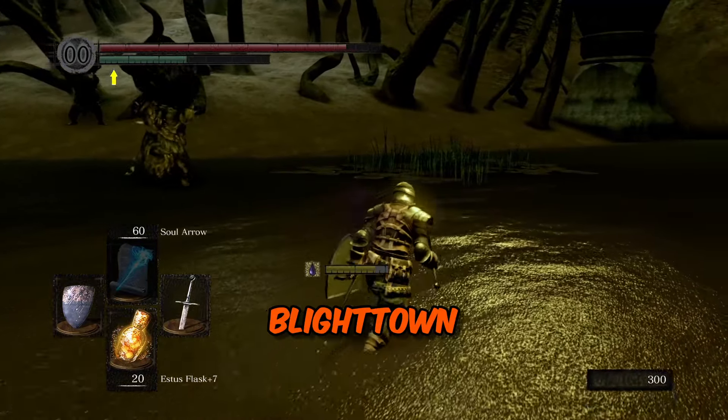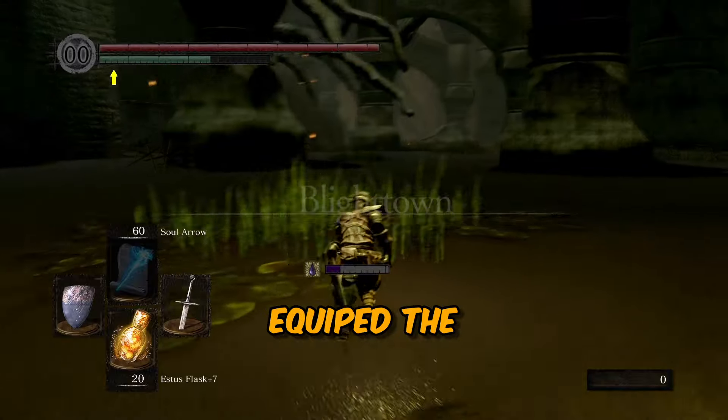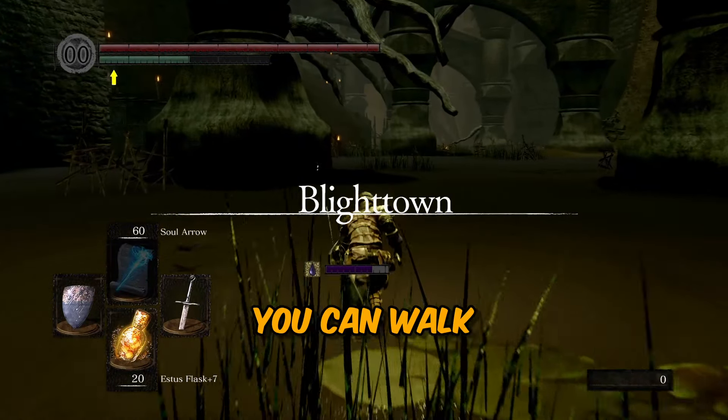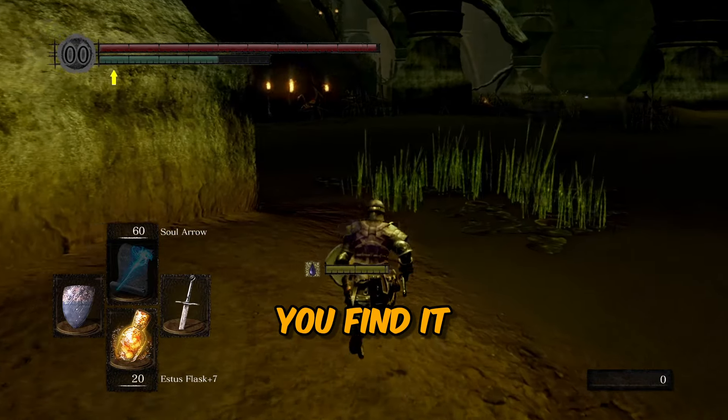Do you find yourself getting killed in areas like Blighttown because you can't move quick enough through the swamp? Well, did you know that if you equip the Rusted Iron Ring you can walk and run normally in deep water, marshes or tar? That's right, and this is how you find it.